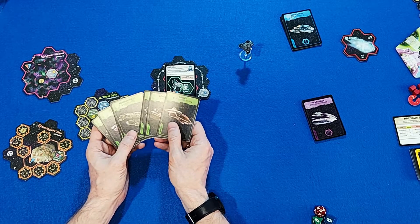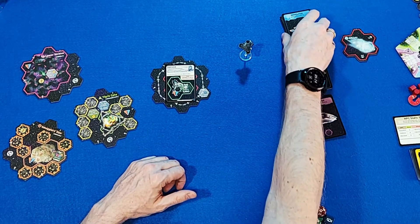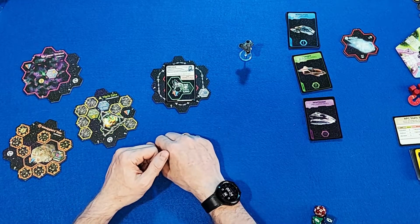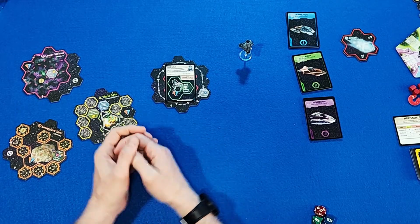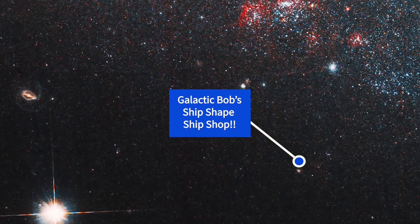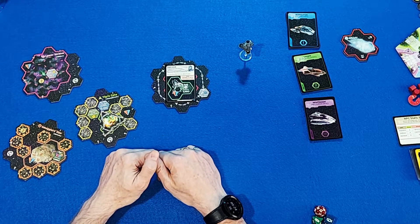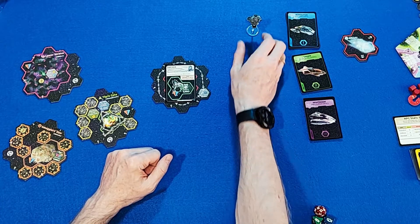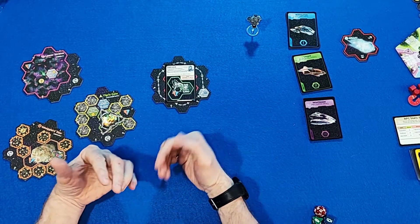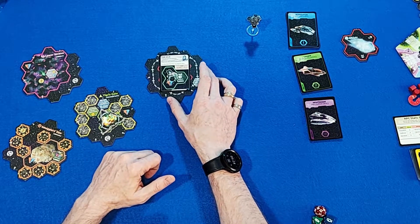I'm also going to randomly select ship upgrades every time to keep things flowing. I know this isn't in the rules, but thematically it makes sense — not every outpost is a grand shipyard listing every ship in the cosmos. It adds a fun challenge since I have to work with what's available rather than deliberating. Let's go ahead and finish building the map, starting with the Kiln placed in the center.